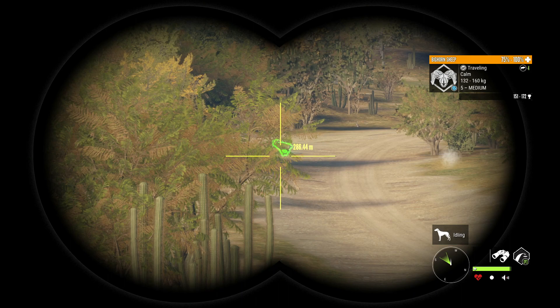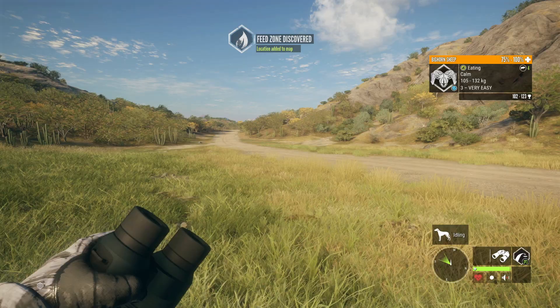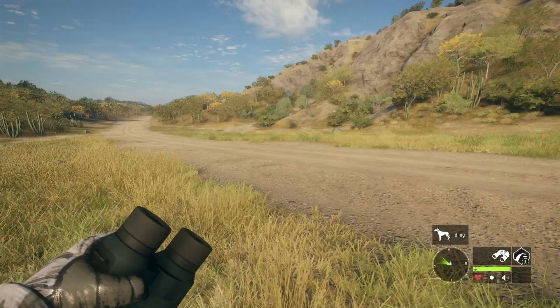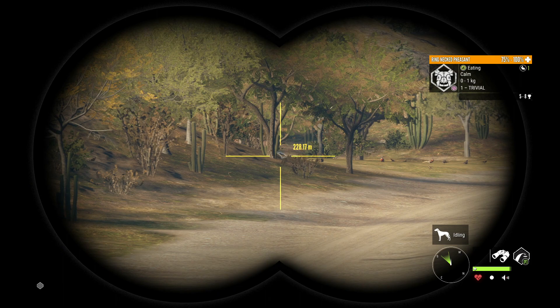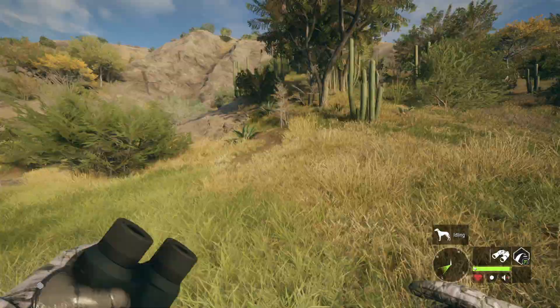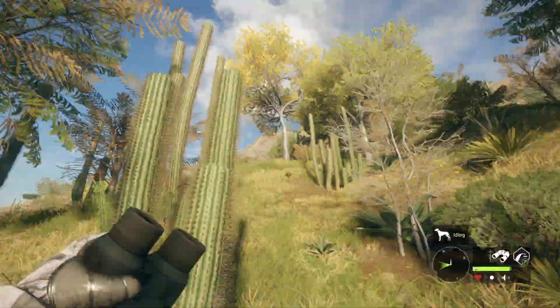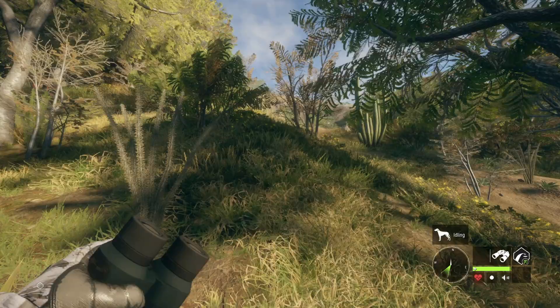Oh my gosh, look at what we've got there — that is a level 5 bighorn sheep, that is an awesome sight! And there's actually a pretty big pheasant next to it as well. We've got to take that thing out, but we've got to figure out where it's going first — this is not going to be easy to get into a good spot. It actually looks like they might be feeding there, so we might have got lucky. I'm going to try and get up on the hillside and take a shot from up here. Barely even hunted at all and we found a level five bighorn — this is exactly what I was hoping for when I saw there were no need zones.